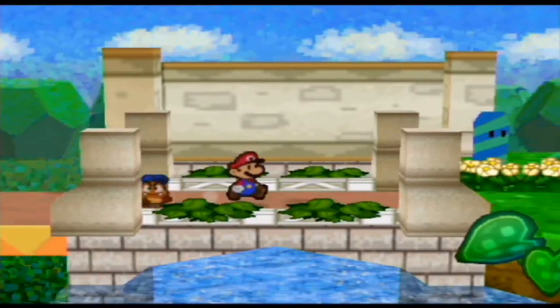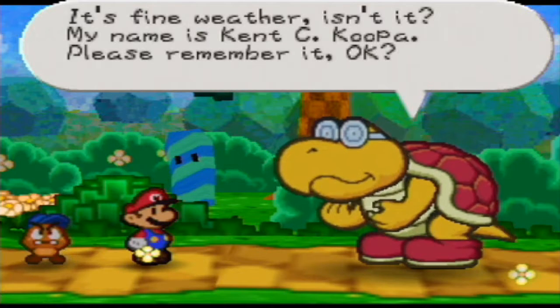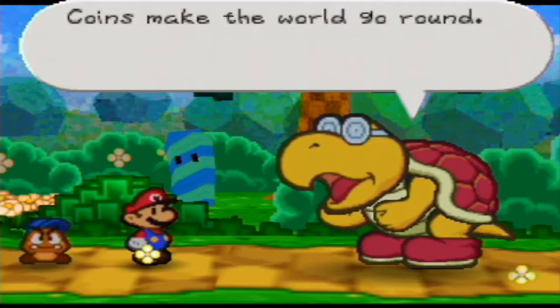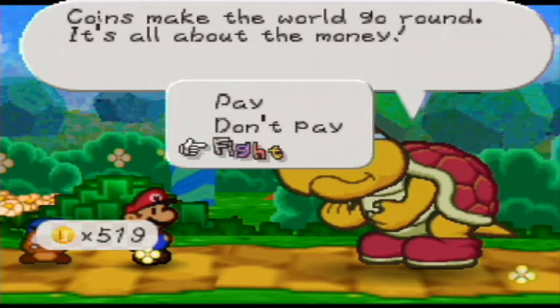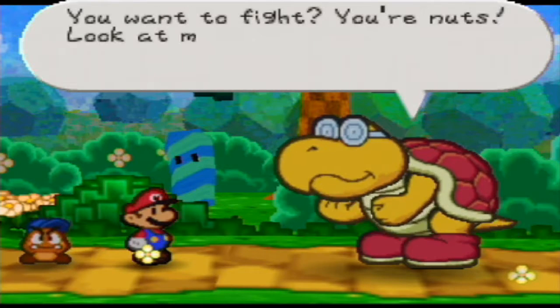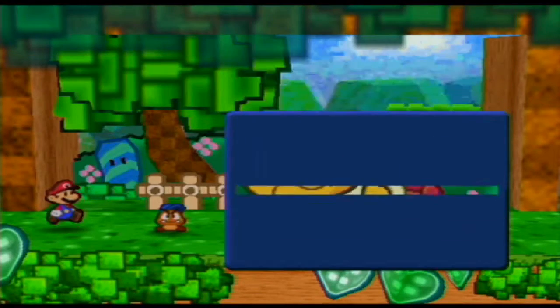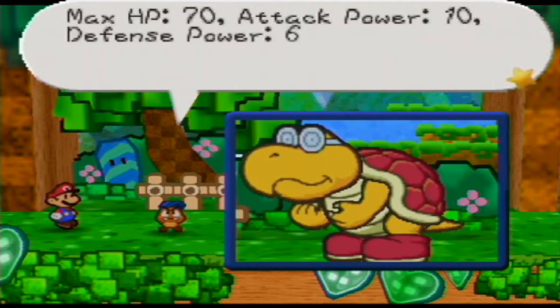This other guy — Kent C. Koopa — he's a pretty big Koopa. He's had a lot of McDonald's and he's just a pretty massive dude. A hundred coins is a lot but I don't want to pay — I want to fight. Kent C. Koopa — he's pretty greedy for such a large Koopa. Max HP 70, attack power 10, defense power 6. Jesus — twice as devastating as that Anti-Guy.